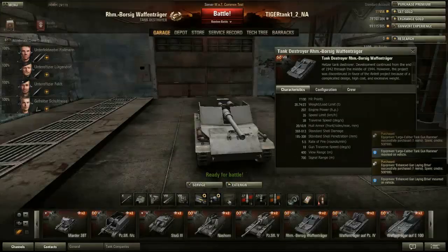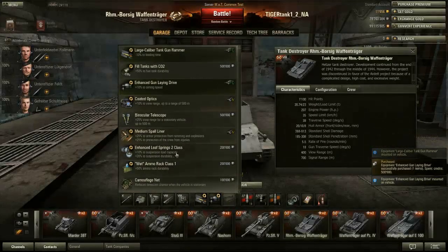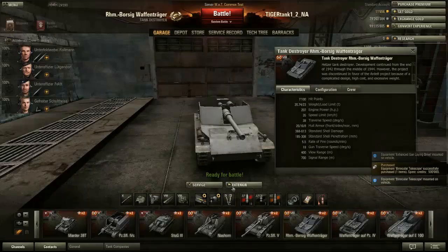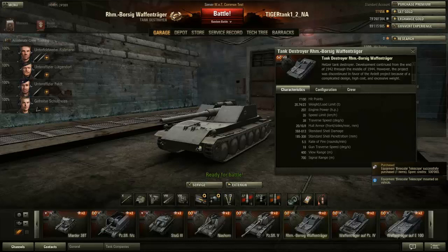View range is 400 meters, which is very good - that's the same view range as tier 10 heavies and mediums have. I'm going to put Binocs on here because I need to be able to spot enemies from afar.